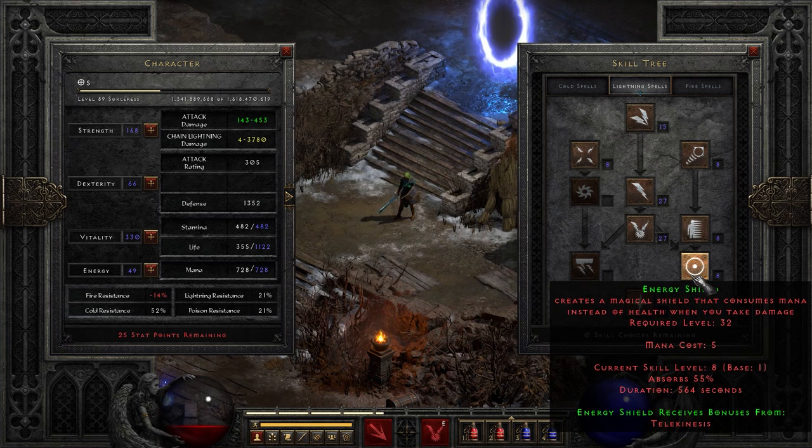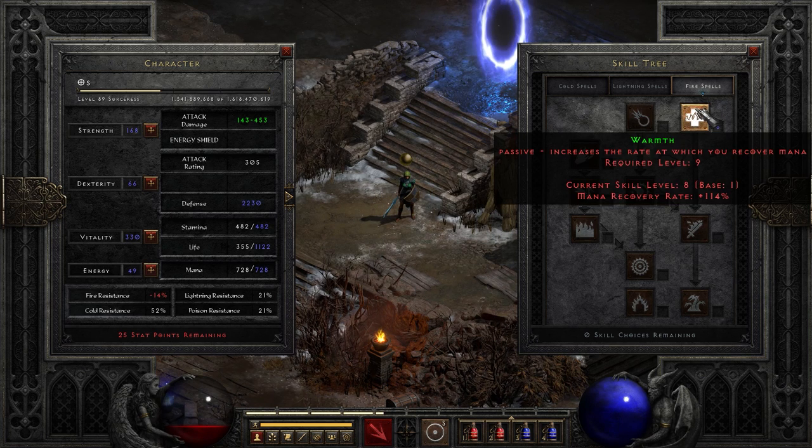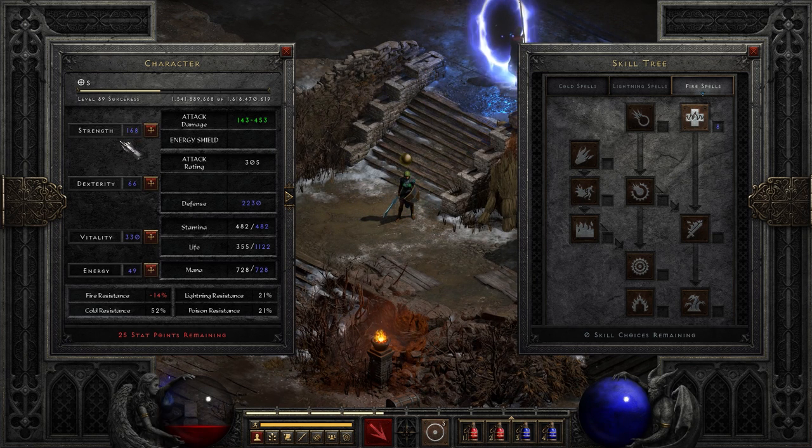I have also opted to put one point into energy shield, which can sometimes help with survivability a bit, although it does drain the mana super duper fast — you can decide whether you want that or not. One point into static field helps take down bosses obviously, and one point into warmth, just because of the bang for your buck you get out of that. As for stats, it's pretty standard 156 strength, though this is not perfectly optimized. As for vitality, that's where the rest of her points go.